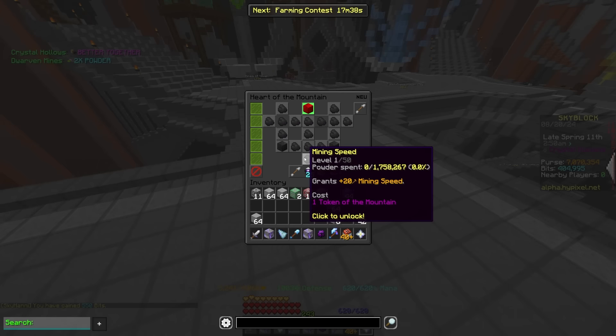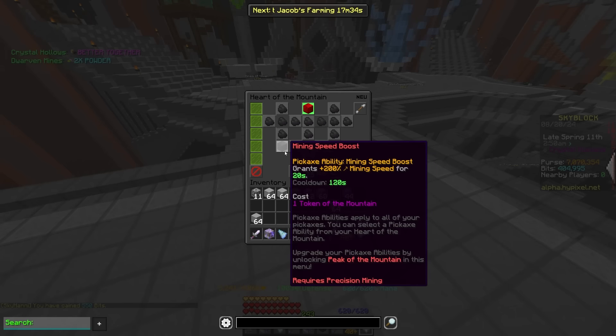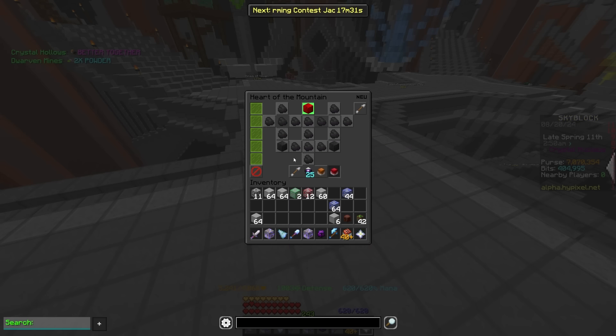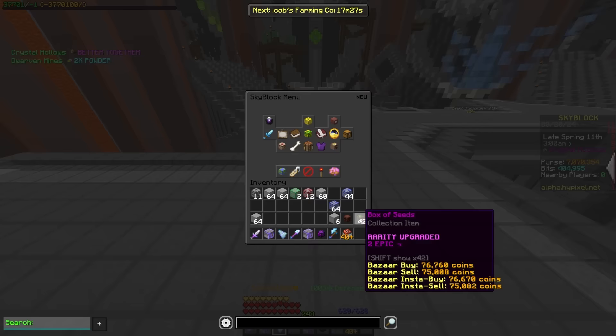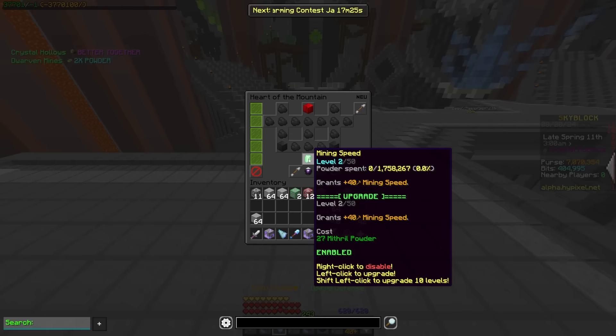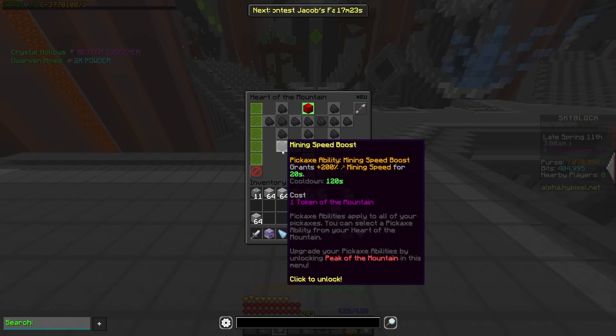First and foremost, mining speed is unchanged — they didn't do anything to it — but mining speed boost did get a pretty large change. Previously, if you had a blue cheese goblin omelet, which I do have on and I'm going to be using when looking at every ability here, you could get up to 400% mining speed.